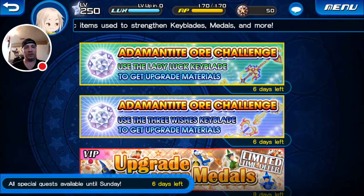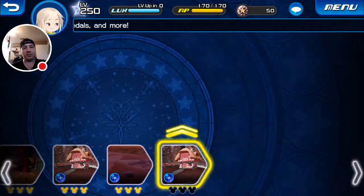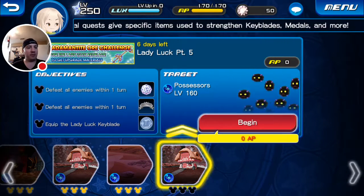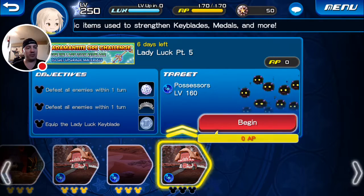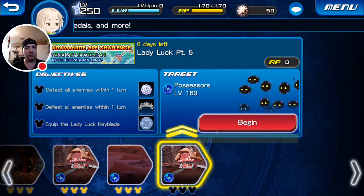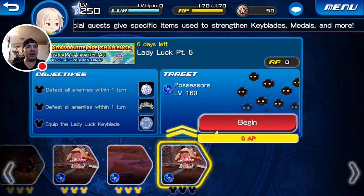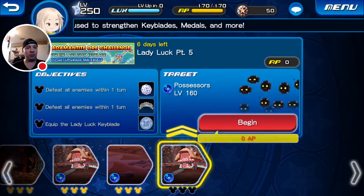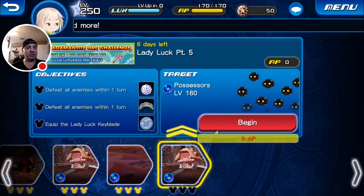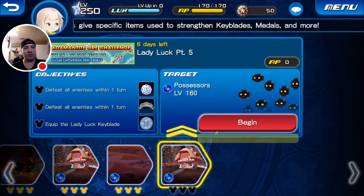So I'm going to be showing you guys those today. This first video is going to showcase the new Lady Luck one, so it's going to be part 5, level 160. It's going to look like it's going to be the Possessor Clouds again. Defeat all enemies within one turn for two of the objectives, and then equip the Lady Luck Keyblade. I'm not going to be using the Lady Luck Keyblade, so I won't be getting the Avatar Coins for this one. I don't feel that my speed setup is going to be strong enough to take it out, based off what it was like last time when we did this earlier.